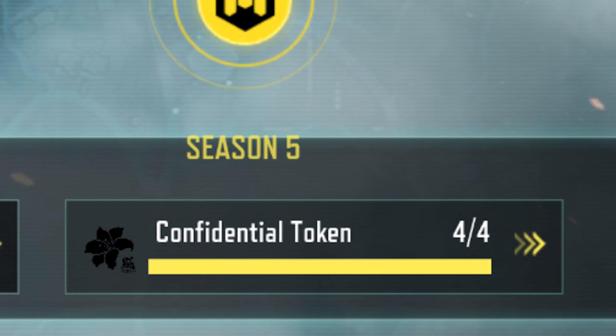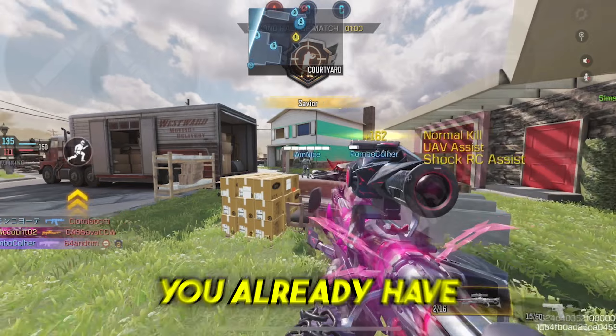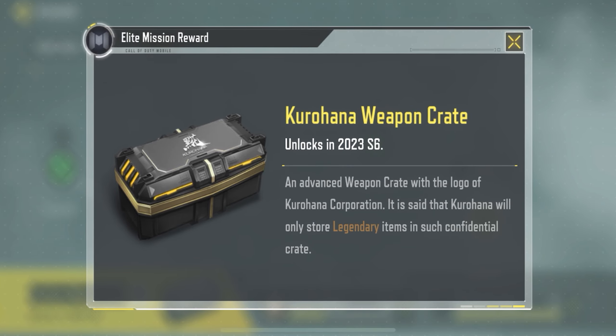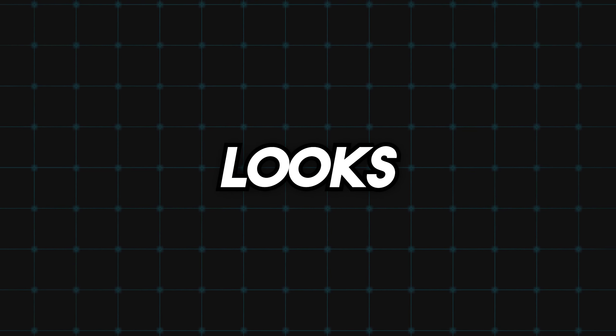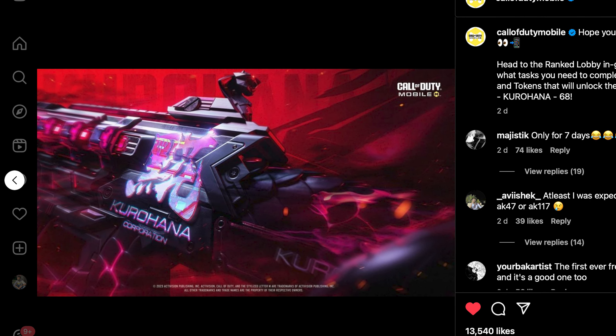For confidential tokens, you can get them by completing the manufactured documents found in the ranked section of the game. The confidential token is usually on the first document and these documents are pretty easy to complete — for example, one asks you to play 10 ranked matches. The twist is that you can only complete documents from the current ranked season, so if you miss previous seasons you're out of luck. But unless you're new to the game, chances are you already have four tokens.